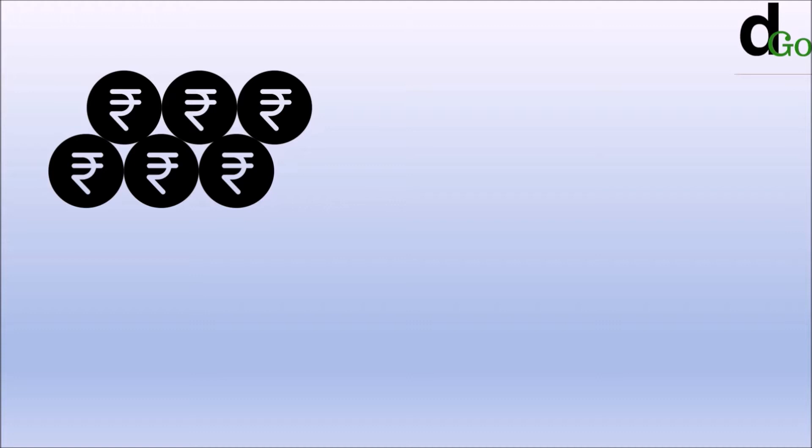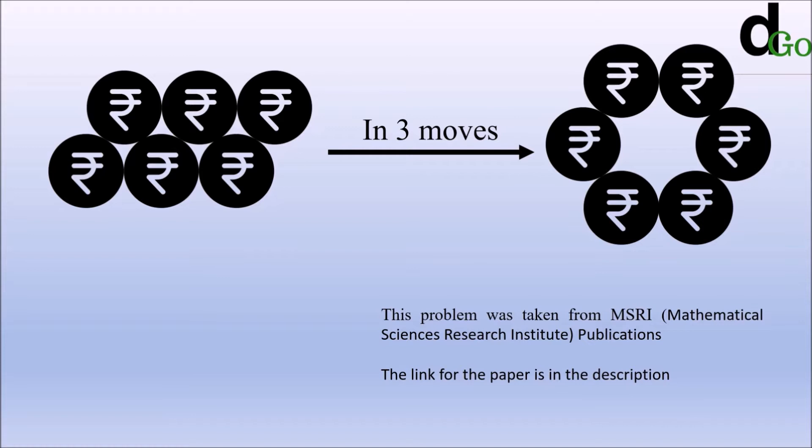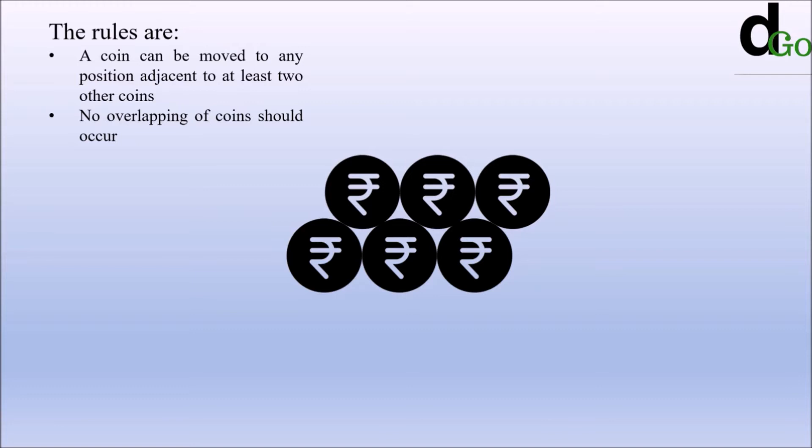Hello and welcome to Doubt Go. We are given this configuration of coins and we need to convert it into a hexagonal configuration in three moves only. To do this in four and five moves is quite easy, but to get there in three moves is a challenge. This problem was taken from MSRI Publications and the link for the paper will be in the description. Let us see the rules.